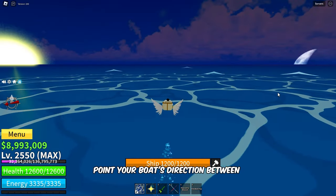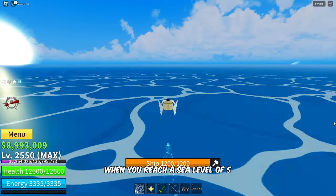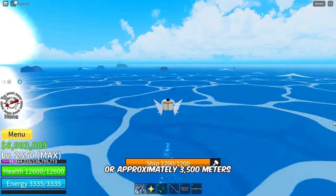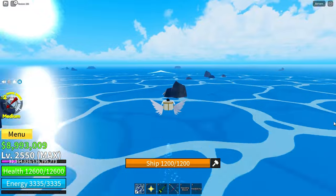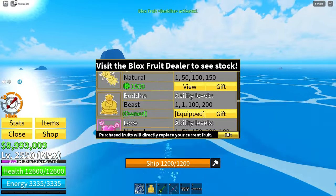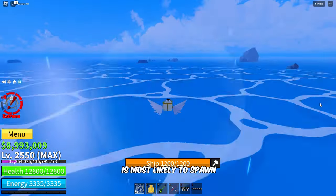Point your boat's direction between the sun and the moon, ensuring that you're on the right path. When you reach a sea level of 5, or approximately 3,500 meters on your compass, it's time to stop your boat. This specific location is where Mirage Island is most likely to spawn.